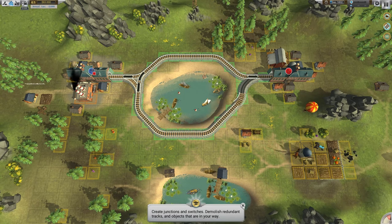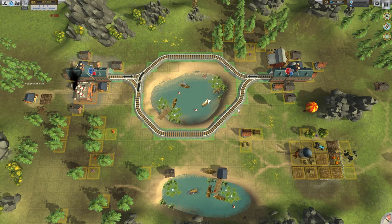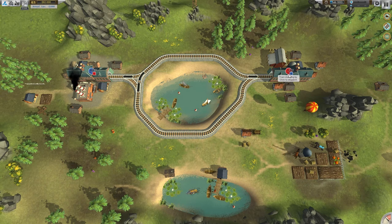Create junction to switches, demolish redundant track. And I think R requests a train — that's what this button up there does. This guy here wants to go straight over here, so we can do this. But we can also send this person here out to go around this way while this one here goes over the top. Or at least I think.